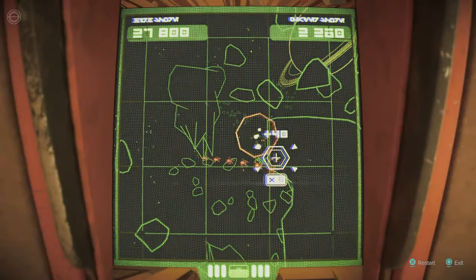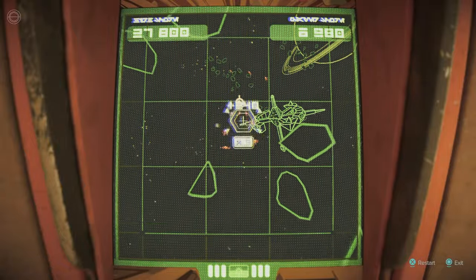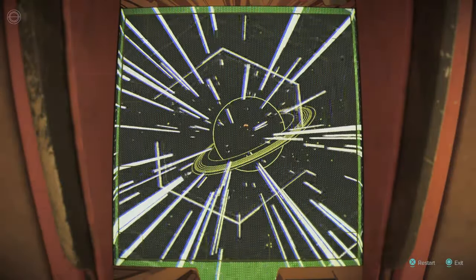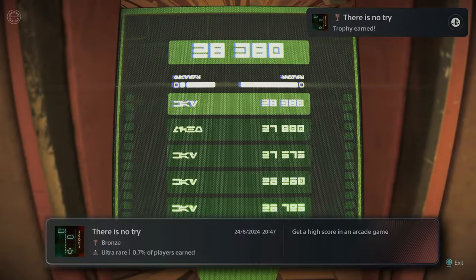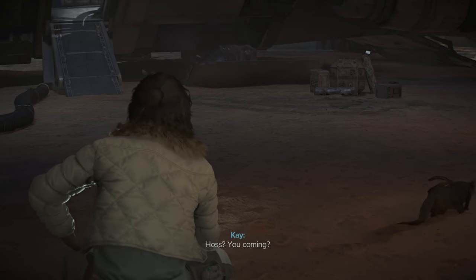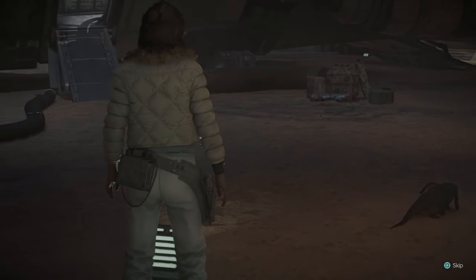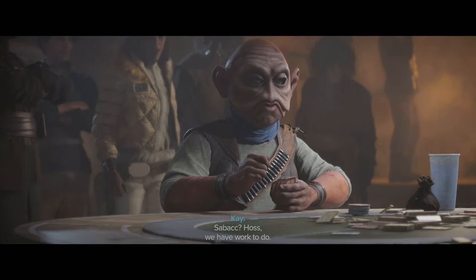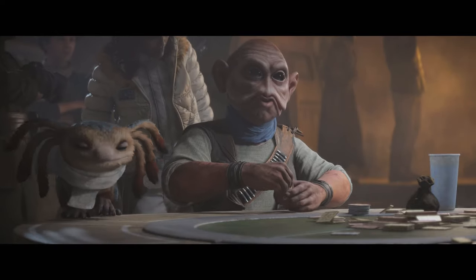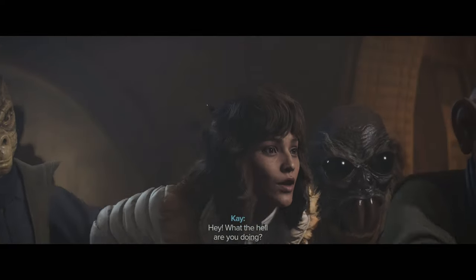I continue my time out playing a space arcade game — blasting ships and asteroids, earning a new high score. I earn a trophy: There Is No Try. I head to the cantina to find Hoss, expecting trouble. Sure enough, he loses a game and has no money to pay the winner — he's gambling.